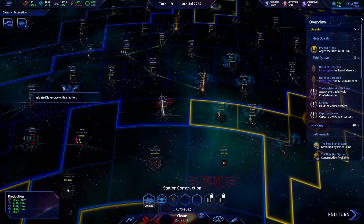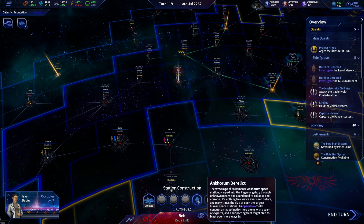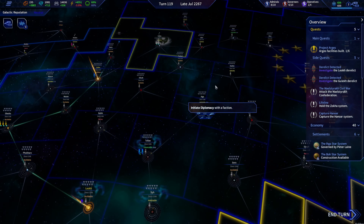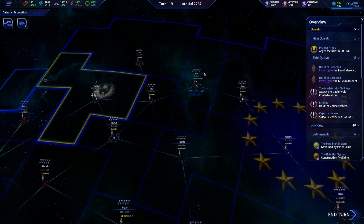The Ancorum derelict is still active — maybe not, I'll give it one more turn to find out. Thank you very much to some sharp-eyed viewers for highlighting an issue from the last episode: we were having problems trying to build Argus facilities, and it was highlighted that I had forgotten you can only build a maximum of three or four tier three structures on any planet.